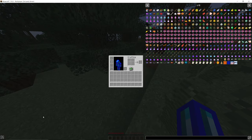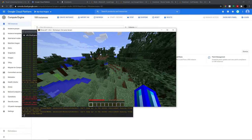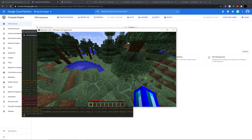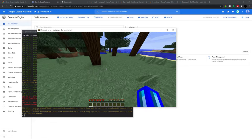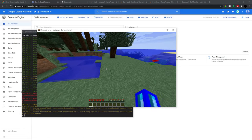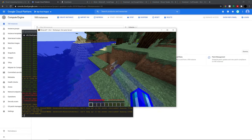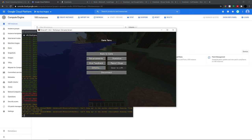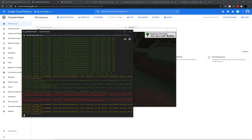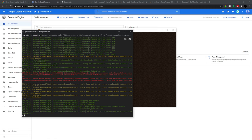Mods are installed and working. I hope everybody enjoyed this. I'll be coming out with a Q&A video soon to address many common questions — like how to use screen, how to do FTP, and many others. To use screen: if you were to exit out right now it would close the server. You don't want the server closing when you close your SSH window, so stop the server first.